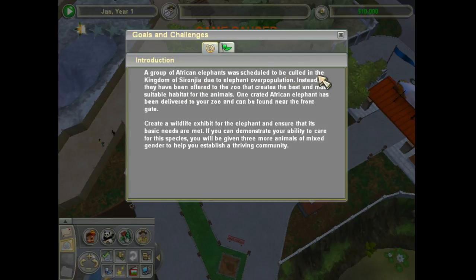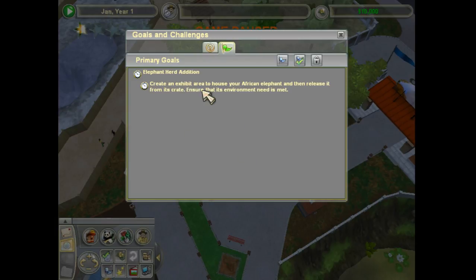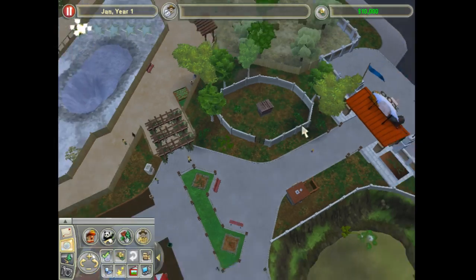A group of African elephants was scheduled to be culled in the kingdom due to an elephant overpopulation. Instead, they've been offered to the zoo that creates the best and most suitable habitat for the animals. One crate of African elephants has been delivered to your zoo, found near the front gate. Create a wildlife exhibit for the elephant and ensure its basic needs are met. You've been given three more animals of mixed gender to help establish a thriving community. So they gave us an elephant.